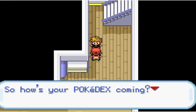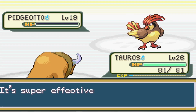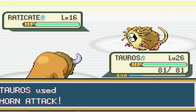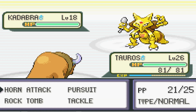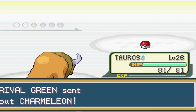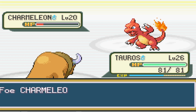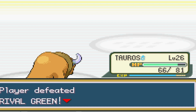We make it to the rival, and he starts off with Pidgeotto, and we open up with Rock Tomb, taking it out in one shot. Next up is Raticate, and we swap over to Horn Attack, taking it out as well. Kadabra is out — easily the scariest of his mons, but it also goes down to a single shot. Last up is Charmeleon, and we can take it to red with Horn Attack, get hit with Ember, and then knock it out. That lets us grab Cut, and then we can head to the gym.